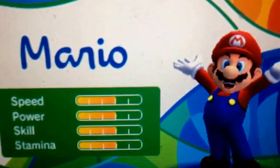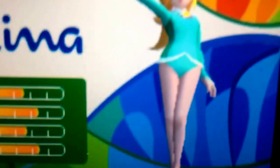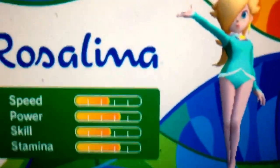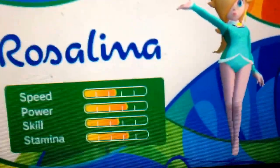Next we'll be unlocking Rosalina. Every time you see Rosalina in the Mario Story, she always appears in her gymnastics outfit — she doesn't appear in her dress, which is disappointing. To unlock Rosalina, beat her in Gymnastics on Day 3 of the Mario Story, and you can play as the galaxy princess anytime you want in Gymnastics.